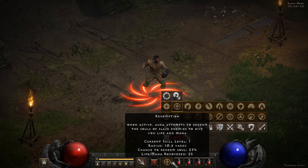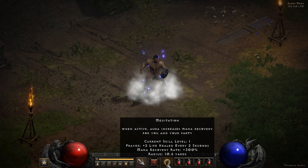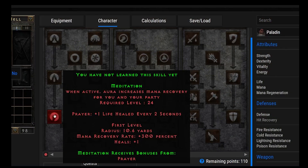Moving on to Meditation. It's basically an aura that's going to increase your mana recovery for you and your party. It also has some synergies with Prayer — Prayer gives plus one life healed every two seconds. It's a nice aura, not crazy good, but synergies can make it better.